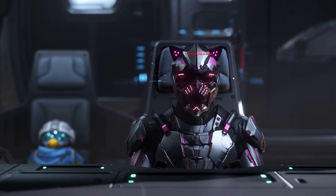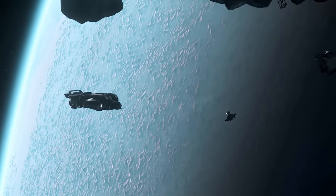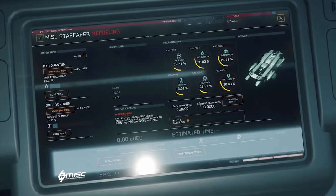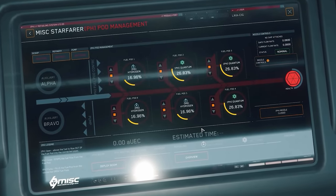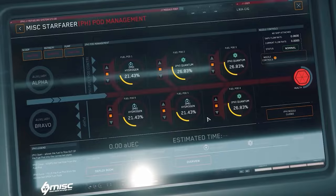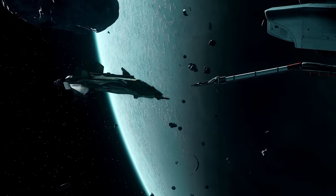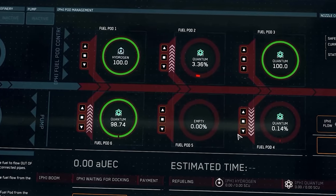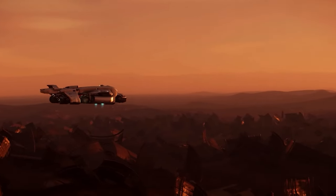Number 2: Starfarer. A refueling platform that doubles as a fuel transport and mobile refinery, the Starfarer serves a larger purpose in the verse by supplying stranded captains with fuel they desperately need. But this ship was one of the first designed and severely falls short of recent releases, with a cluttered and difficult-to-navigate interior that showcases just how far CIG has come in their shipbuilding pipeline. It's been continuously restated by CIG's own employees to be the worst ship designed for the game. The Starfarer is number 2.